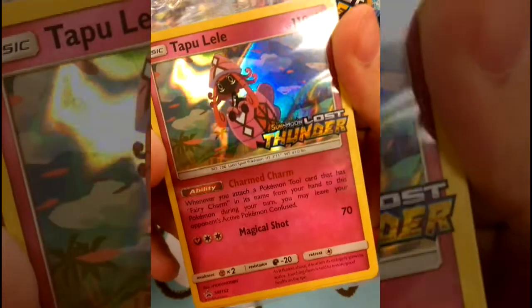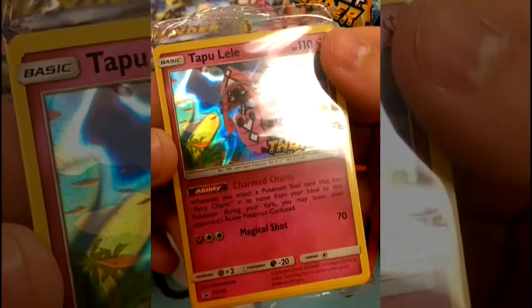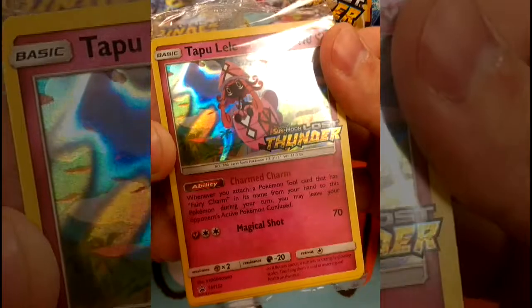It's a Lost Lender stamp, Charmed Charmed. If you have a Pokemon Fairy Charm on it, you confuse your opponent's active Pokemon.